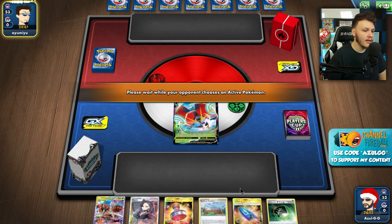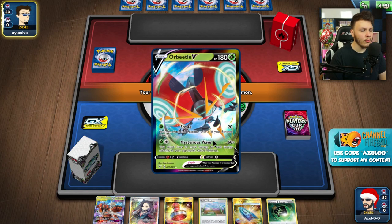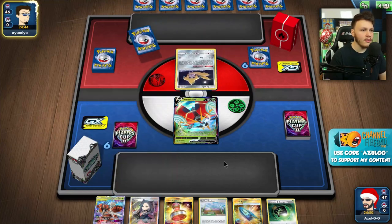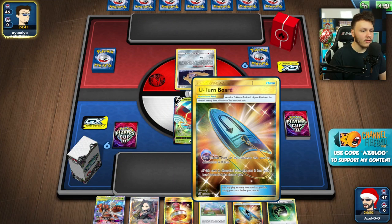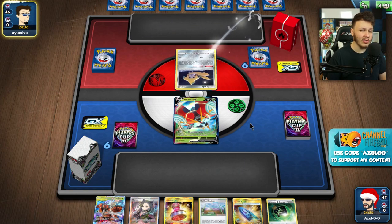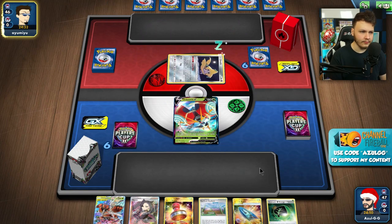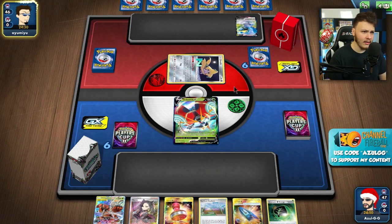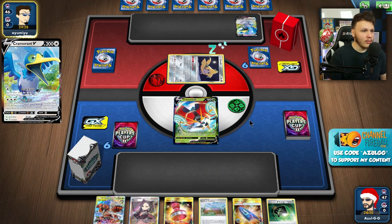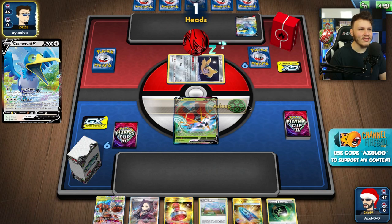Into our first game — going second. Our hand is okay. We opened the Orbeetle V, we definitely don't want to open the Buzz-Mosa. So we'll go U-Turn Board, Aromatic, Turf Field, Marnie, and try to find ourselves a Snorlax. Shouldn't be too hard. We could also wait to attach... oh, Cramorant! So we're up against some kind of Firebox deck type deck here.